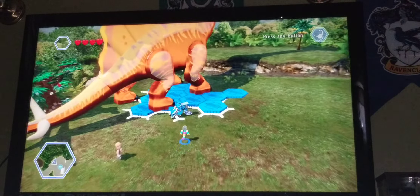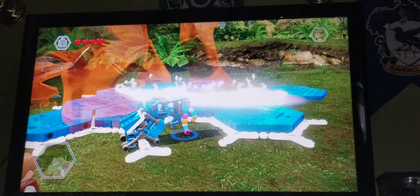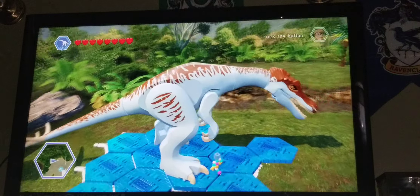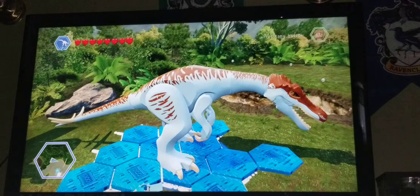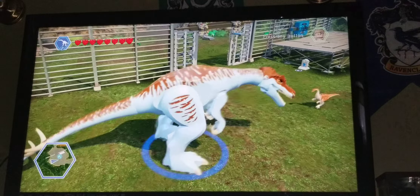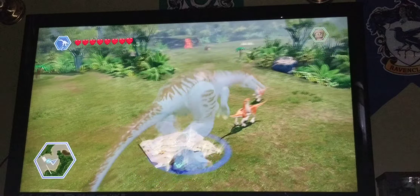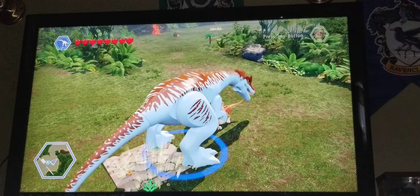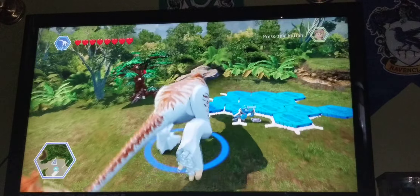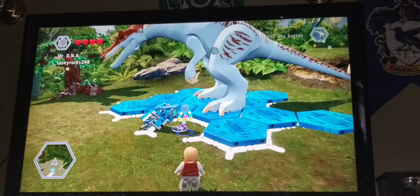We'll get on to the pterosaur hybrids after. Of course we have the baryonyx hybrid — a little bit different. It has a stegosaurus tail and it has the indominus rex head, and then just a regular attack right there. And I think if you do this it will camouflage. And then there's the roar — it has an indominus rex roar.